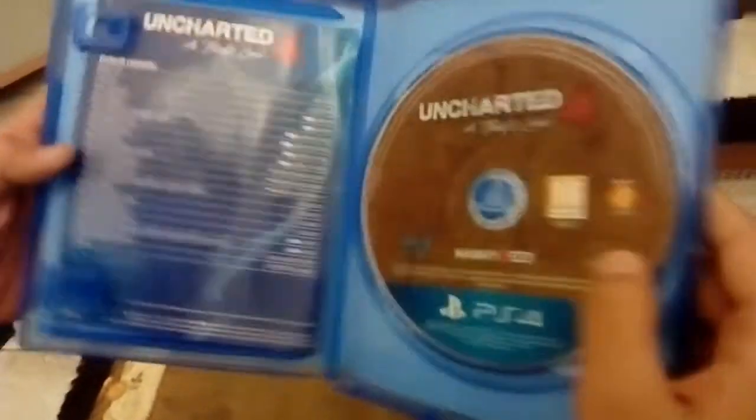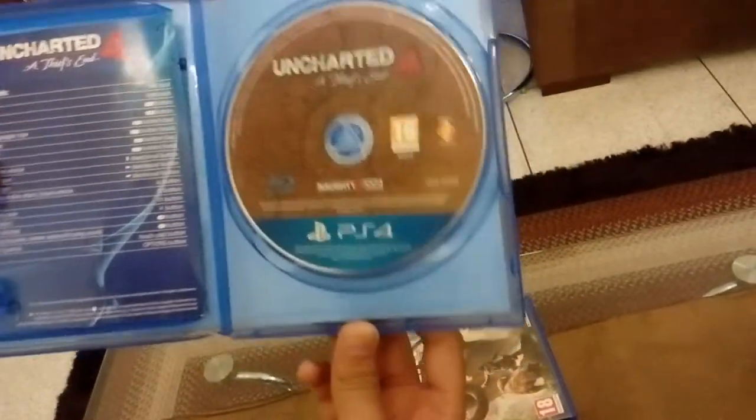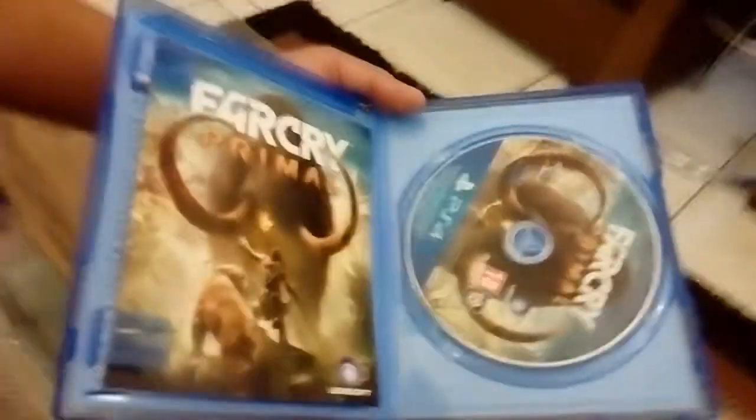The next game is Uncharted 4: The Thief's End. In this game we are a thief that tries to recover the lost items and treasures of Henry Avery. Next we have another Far Cry game — it's Far Cry Primal. This game takes place in ancient Europe and it's another FPS game. Opening the case, we have the CD and the pamphlet.